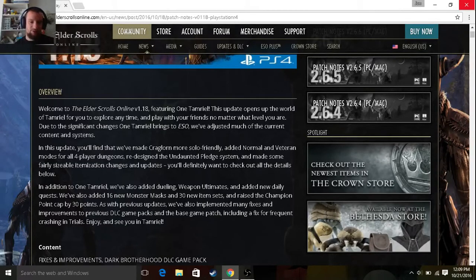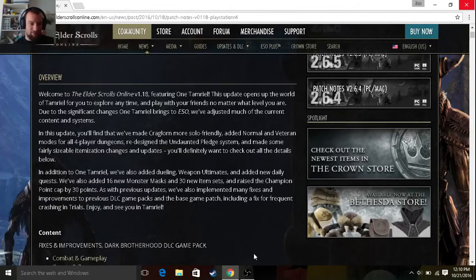In addition to One Tamriel, we've also added dueling, weapon ultimates, and added new daily quests. We've also added 16 new monster masks, 30 new item sets, and raised the champion point cap by 30 points. As with previous updates, we've implemented many fixes and improvements to previous DLC game packs, base game patch, and including a fix for frequent crashing in trials.